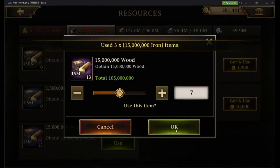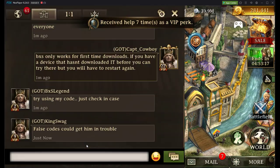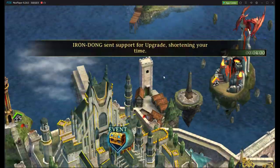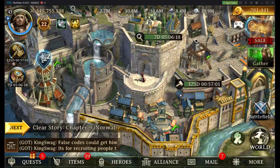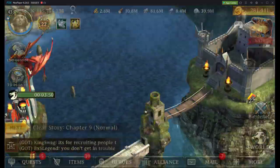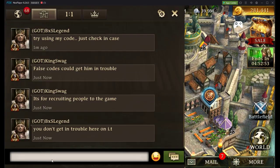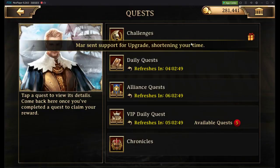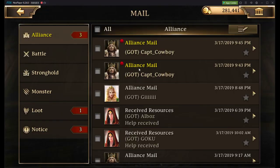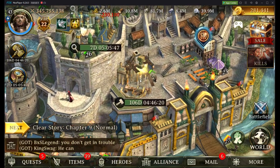Now we'll just open up some more resources here. And another 188 days. Let's do this. Let's read our own alliance mail to ourselves — 106 days.